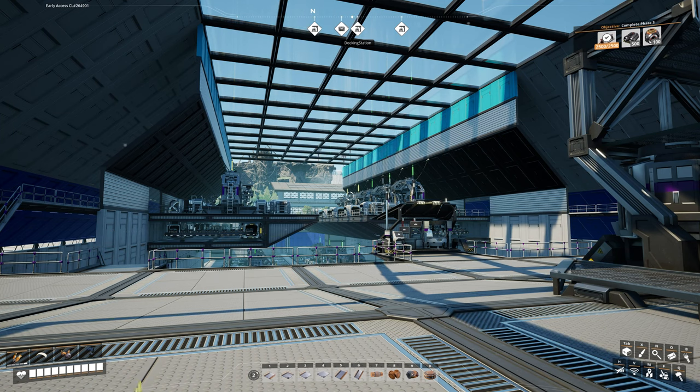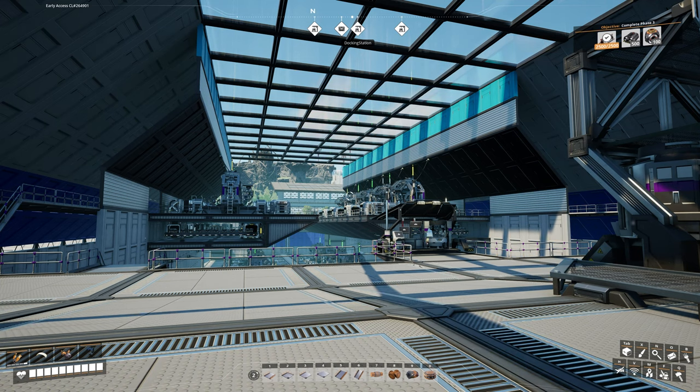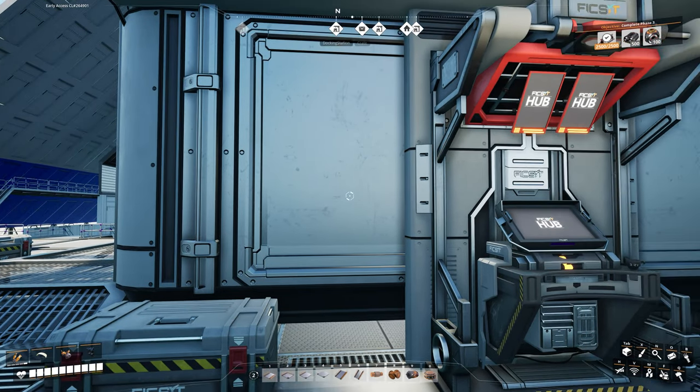There have also been some upgrades to the jetpacks and how they work. Since we haven't unlocked the jetpack yet in the How to Satisfactory series I won't go into full detail, but different fuel types have different effects — regular fuel gives normal flight, turbo fuel makes you fly faster, and liquid biofuel lets you stay in the air longer than regular fuel. We'll talk about that more in a different episode once we actually get to unlocking the jetpack.